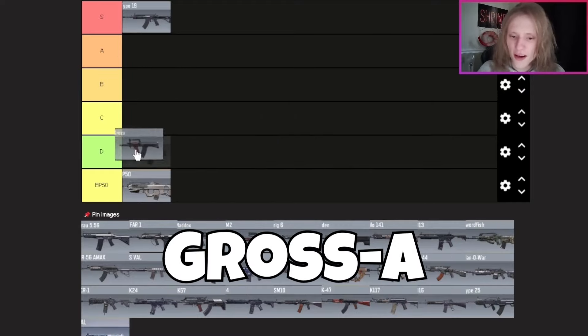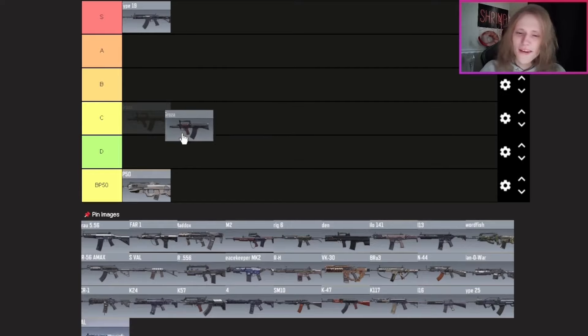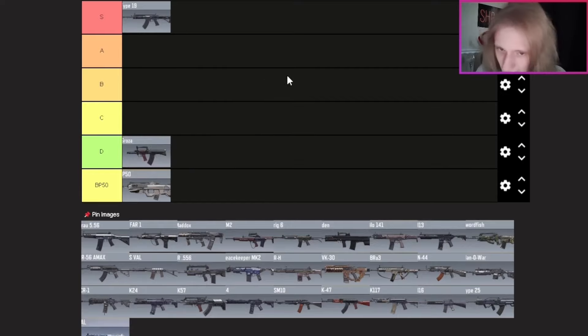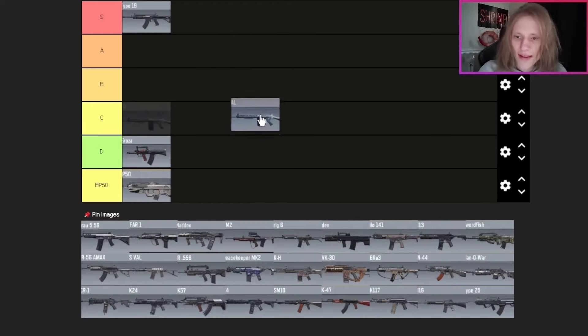Next we have the Grau. This weapon did surprise me when I had to get it gold, but honestly I'm going to put it in D tier. I know that might upset some people, but the default iron sight is absolutely atrocious. There aren't many variants — if any — that actually change up the iron sight on this gun, so D tier it is.